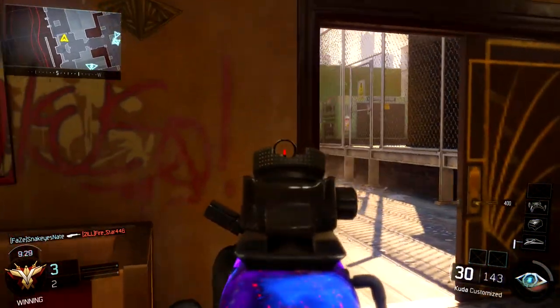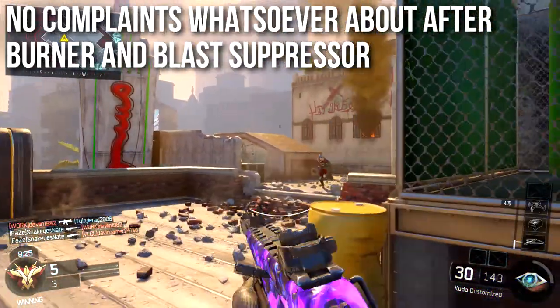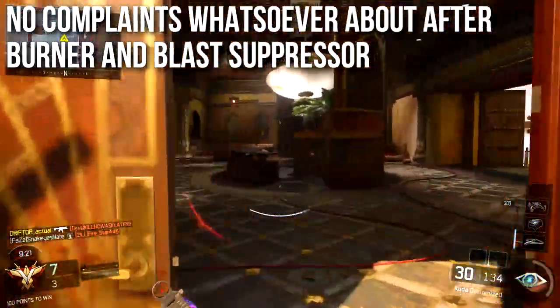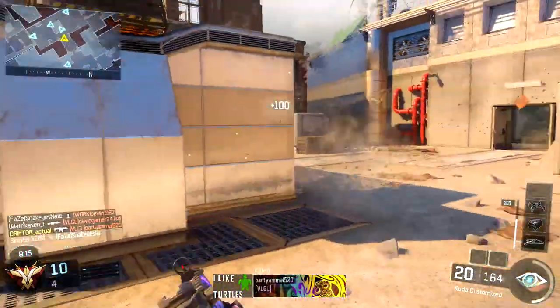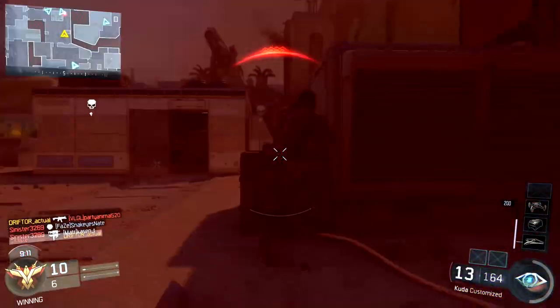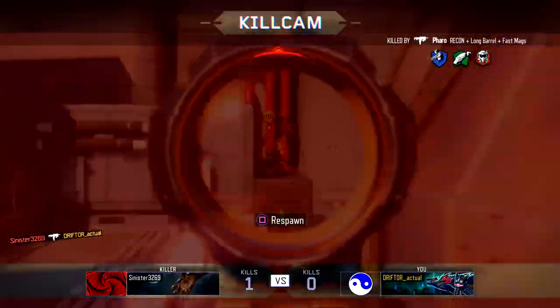I have no complaints about afterburner or blast suppressor because I run both on most of my classes. Afterburner lets me be bouncy, jump around, never fall off the map, and always have extra juice for sliding and wall running. Blast suppressor ensures my boosts don't make noise and don't ping the mini map, because I kill everybody I see pinging that mini map.